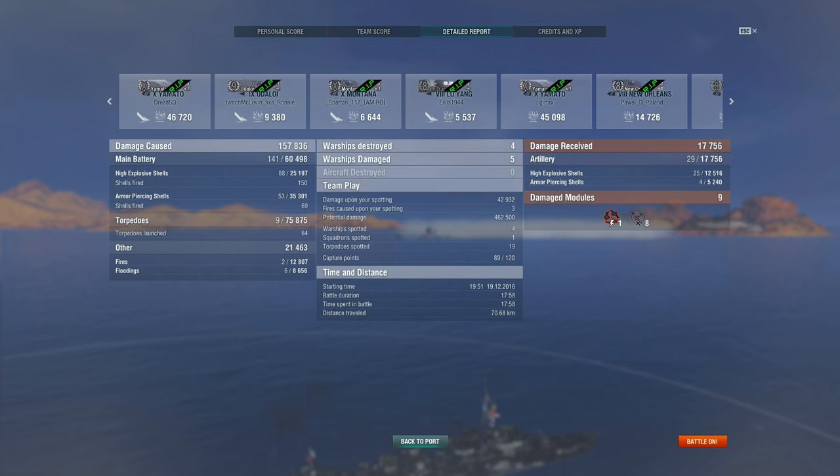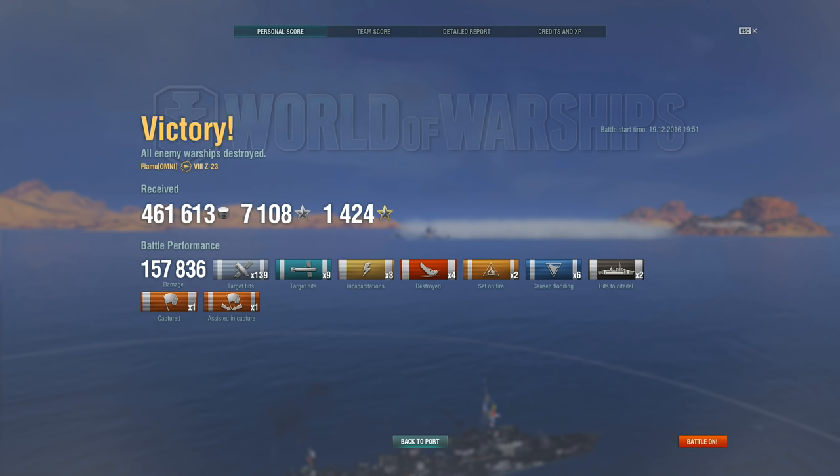This ship has been one of the bigger bright spots in the German DD line. It has a whole lot of potential for some really sick plays — especially with that AP, because you can pull off a lot of ridiculous YOLO moves on cruisers who push into your smoke. You just sail past their broadside and land a 10-15k AP volley into their citadel because your AP damage is so goddamn high. Z23 definitely gets my recommendation as a very strong and very fun German DD.